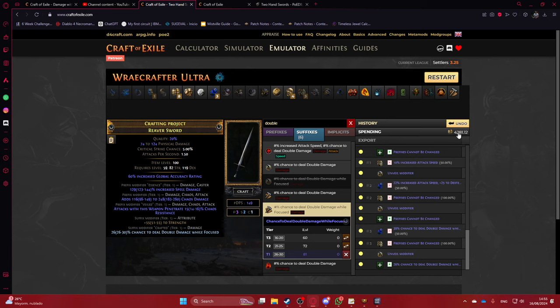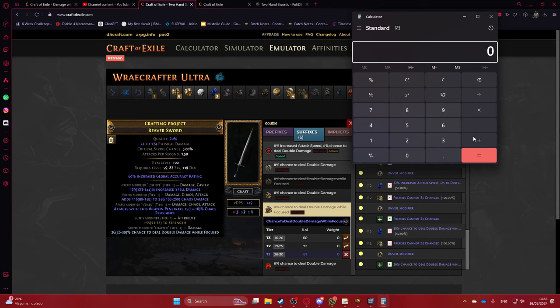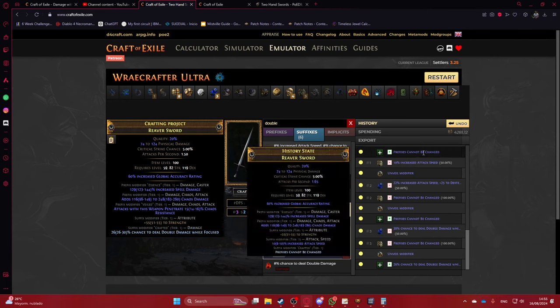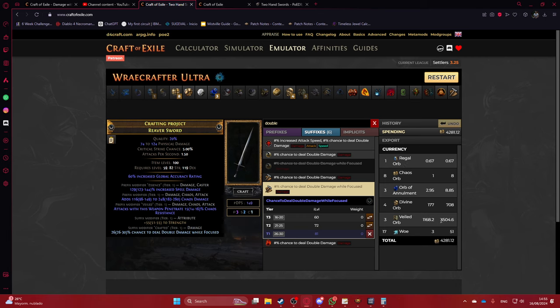At that point, you craft the Double Damage while on Focus suffix, which is what Honor is going for in this build — that mod gives a lot of damage. By that point you'd have spent around 4,000 to 4,200 chaos, which at roughly 160 chaos per divine is about 26 divines. That's on the expensive side because we missed the veiled orb, but the cost breakdown here shows we spent three veiled orbs, which was fairly unlucky. Normally you're looking at one or two veils.